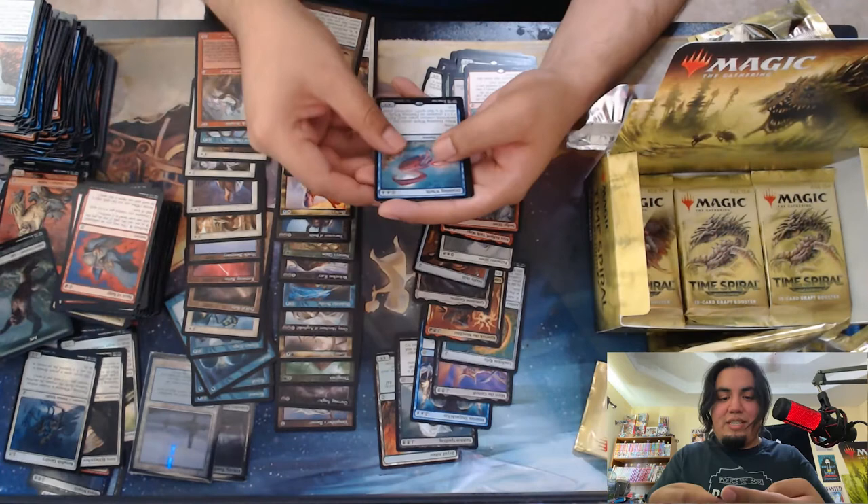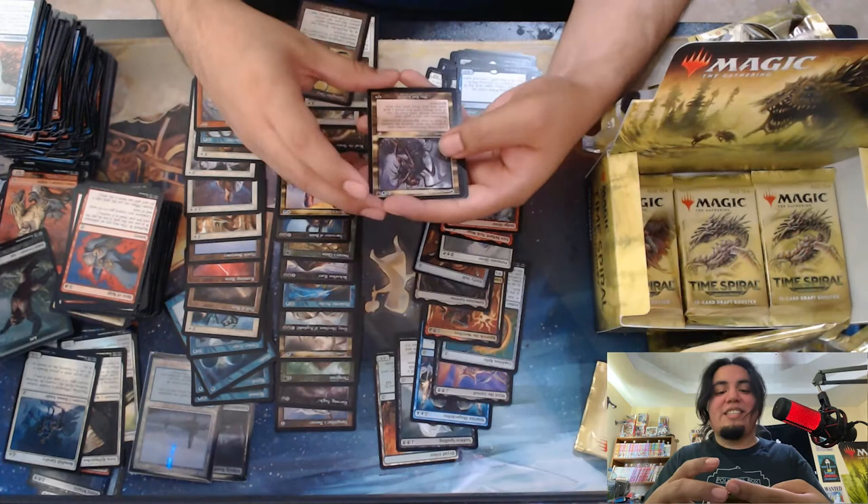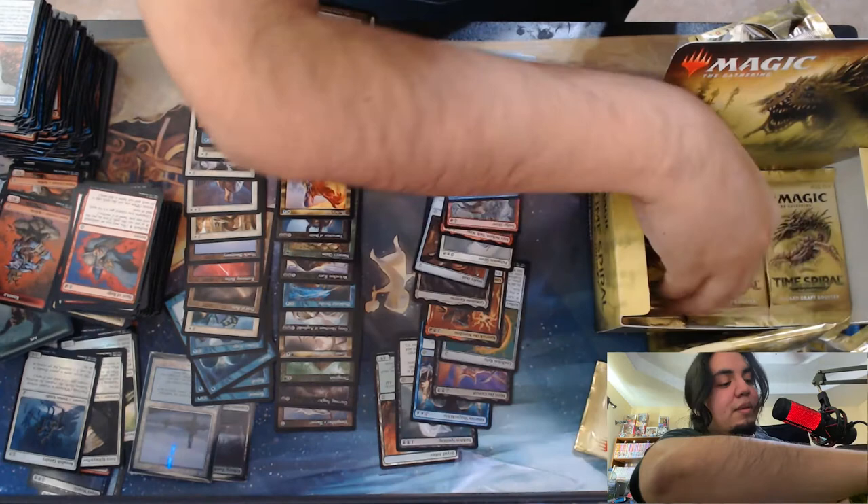Draining Whelk — not the worst, cute little card. Consuming Aberration — nice. I think we're down to the last six.